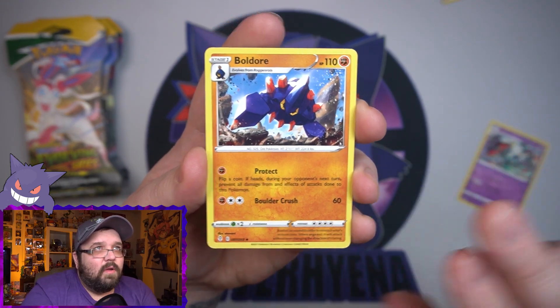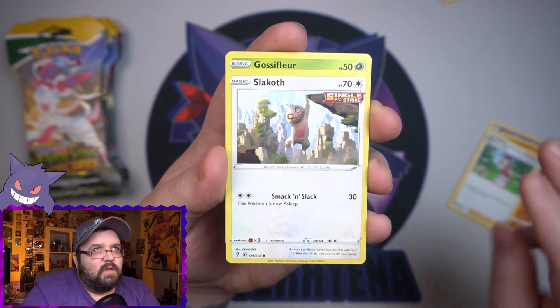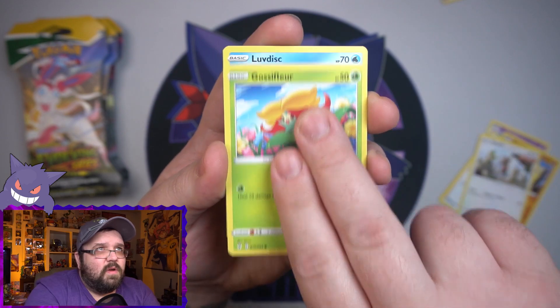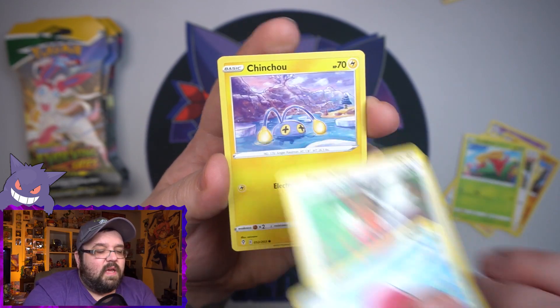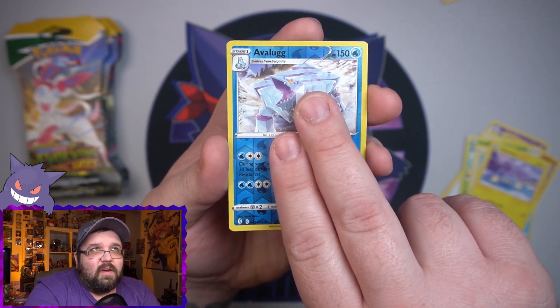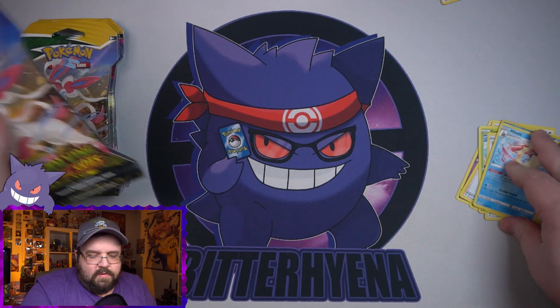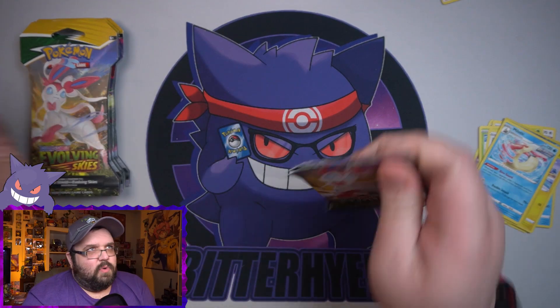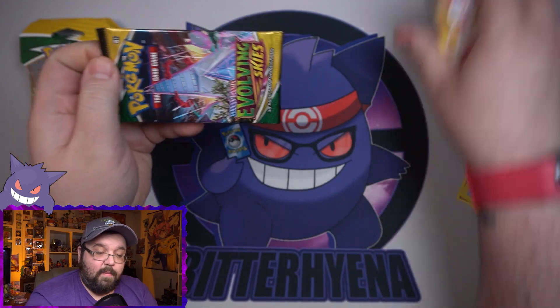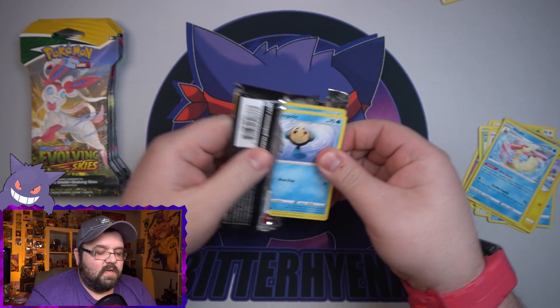We got Boldore and Aroma Lady — that would be a nice full art to get, didn't realize she was in here. We got a Gloss of Fear, Love Disc, and a Fletchling. Got a Chinchou, a reverse Abelug, and on the end a non-holo Meloetta. Not starting off too hot, but that's okay, we got five packs left.